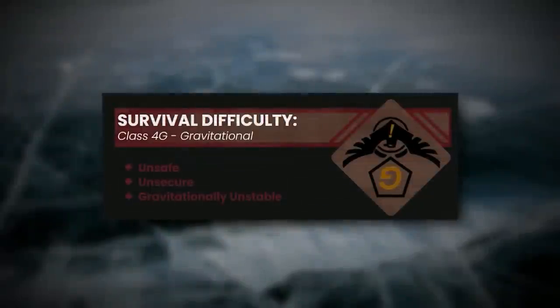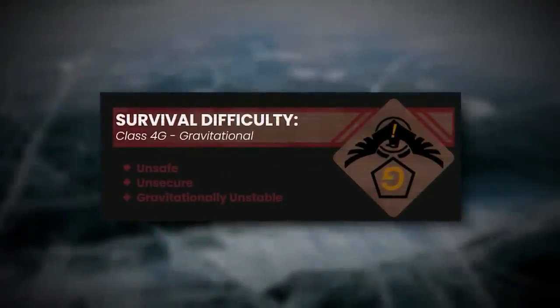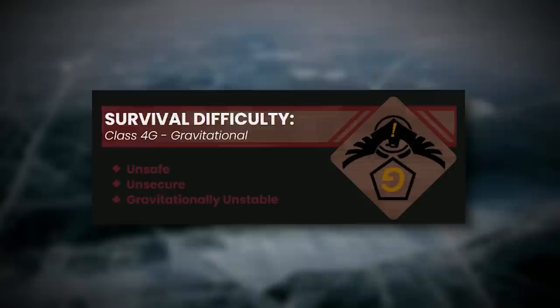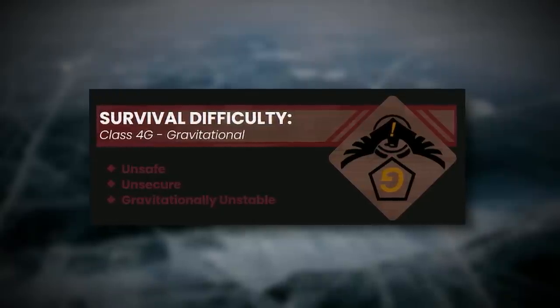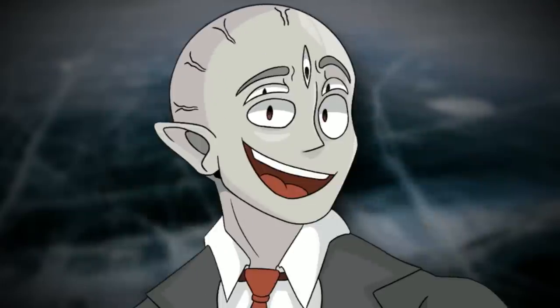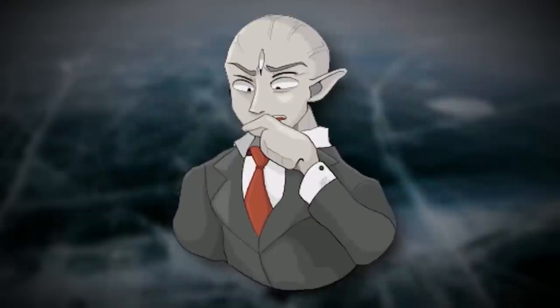Level 456, or the Midnight Glacier, is classified as a class 4G, which stands for gravitational, and is unsafe, unsecure, and gravitationally unstable. That is probably one of the most unique classifications that I've seen so far at least.